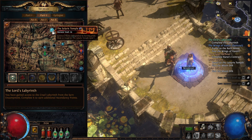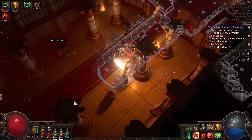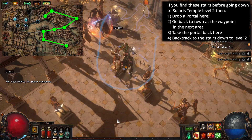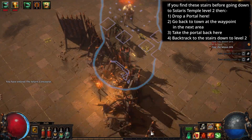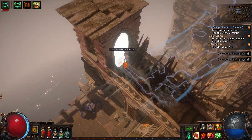To carry on, go to the waypoint and jump back up to Solaris Temple. In here what we want to do is turn left and carry on this road down until you get to the stairs out of the area to Solaris Concourse. In Solaris Concourse we need to run out of here and find the waypoint — this will tend to be down and slightly to the right. Once you find the waypoint go and grab it because your exit will be just down from it.